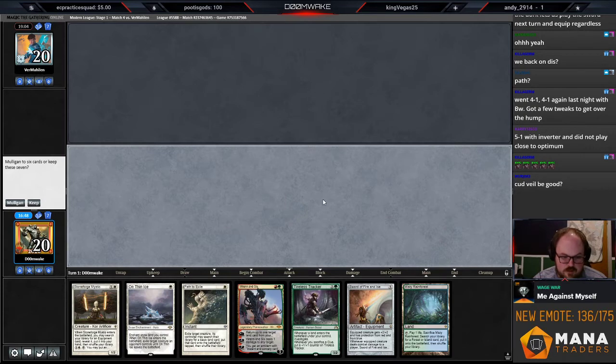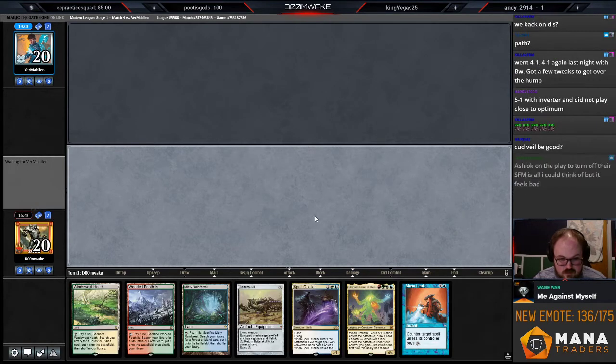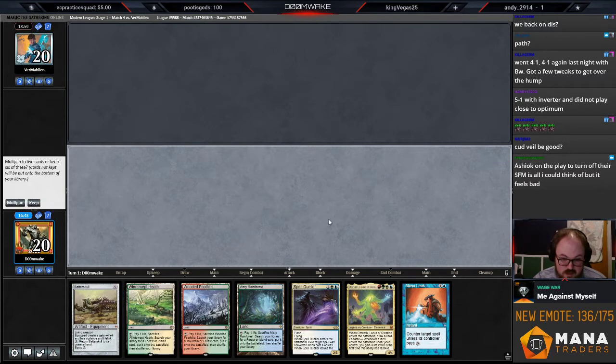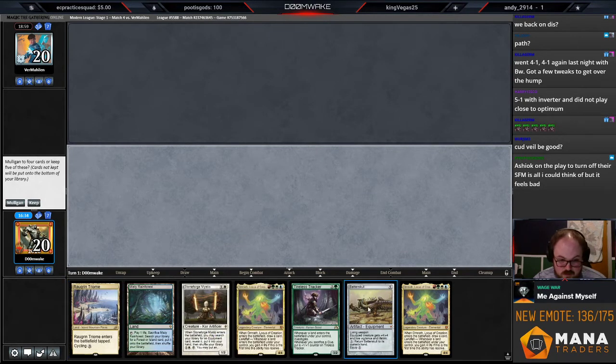On the play. I don't like keeping a one-lander against a mana denial deck — we have to mulligan this. Sands is really really bad if they have turn one Aether Vial. If they have turn one Vial our cards just don't do anything. Can't keep this either.